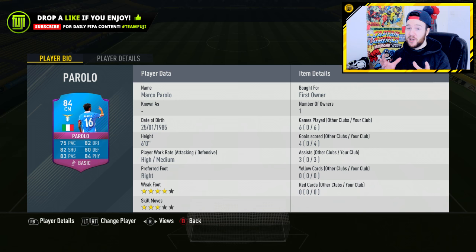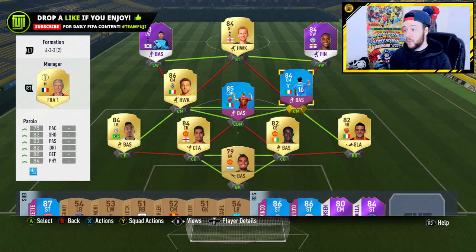Taking a look at Parolo though - wow, wow, wow! I loved both of these cards anyway before they had any special version. 84 rated - with those stats you can play him as a CAM, a center mid, a CDM, an attacking CDM. He's just one of those well-rounded box-to-box players. He's got good pace, good shooting, good passing, underrated dribbling, decent defending and fantastic physical stats. Six foot, great work rates. Six games, four goals, three assists - and these were all played in the Weekend League on my main account.